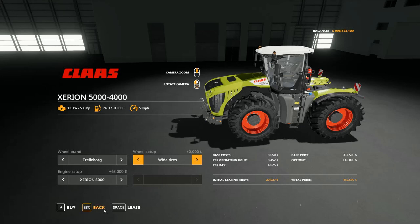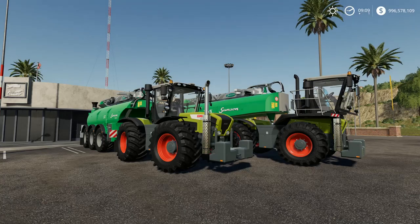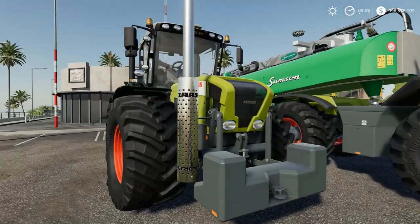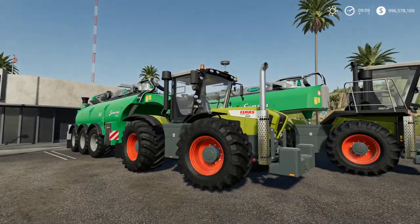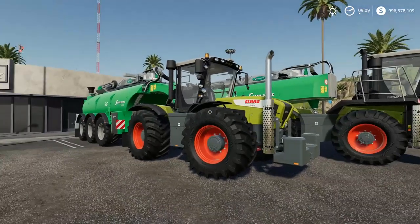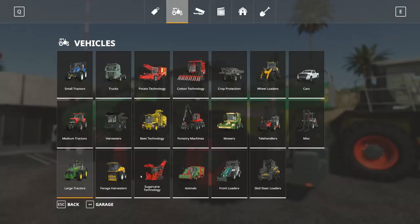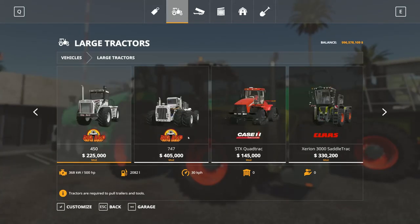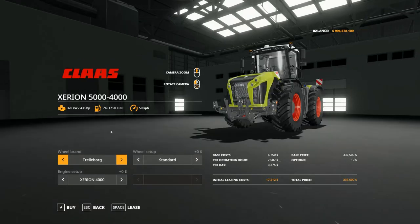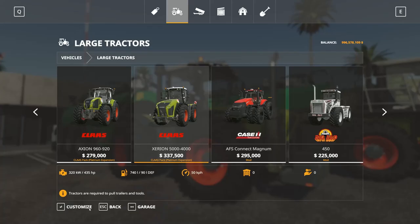I want this to be just as original as possible — that's what I do on this channel. As you can see right there, the Xerion 3300 is looking in my opinion more evil with the biggest source right there on the front. We do also have a Xerion that is a little bit newer, in between these. This is the newest one — the 5000 has 550 to 530 horsepower, and that is a lot of horses.